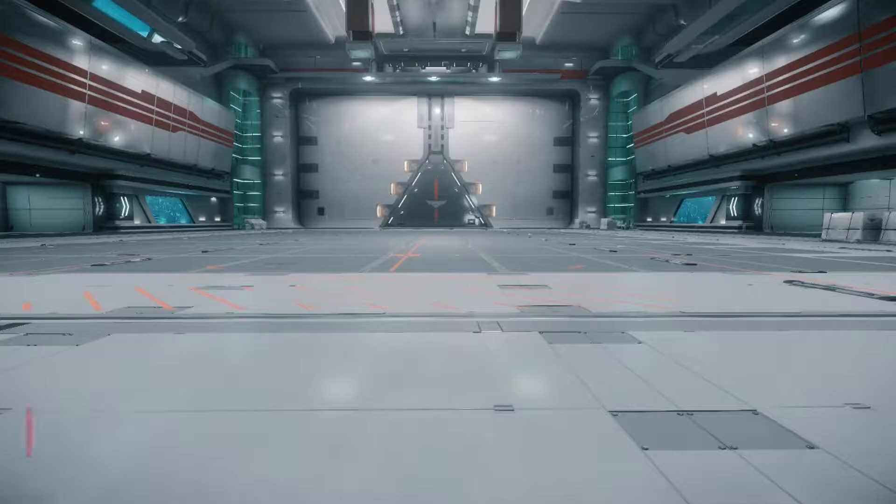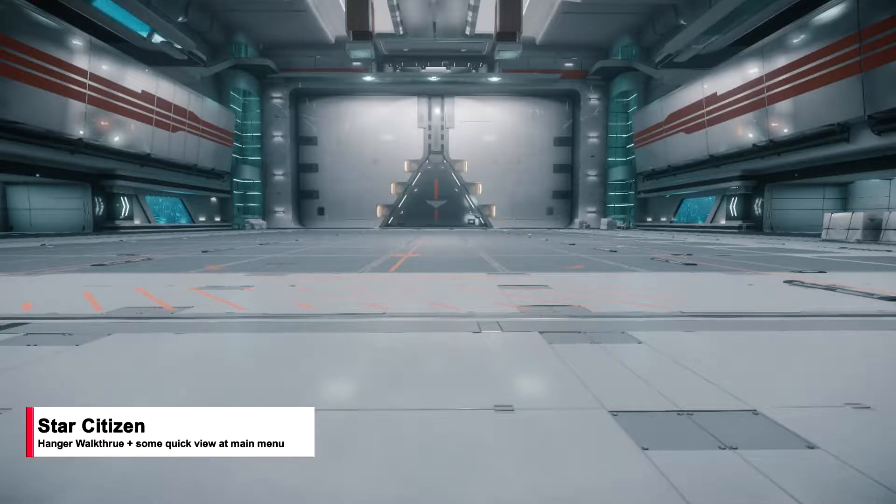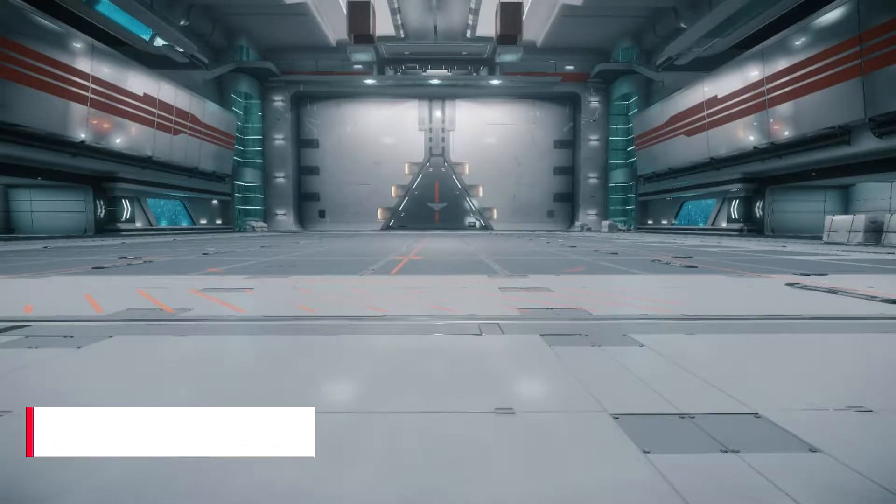Hello there YouTubers, citizens and everyone else. This is Mackie, and recently we just got a free flight period on Star Citizen and some questions arose in the comment section about how you place ships. So I thought I'm gonna make a quick tutorial here on how the hangar works.